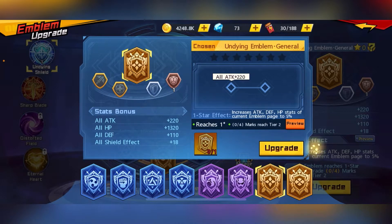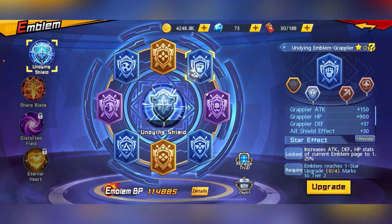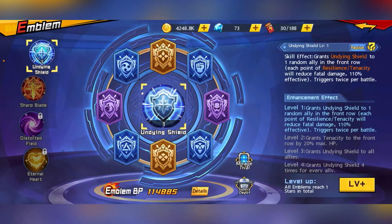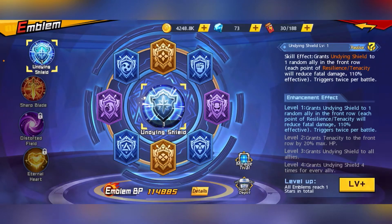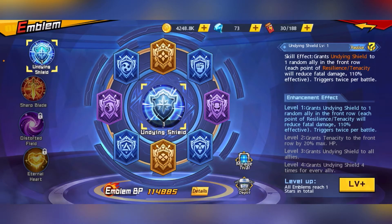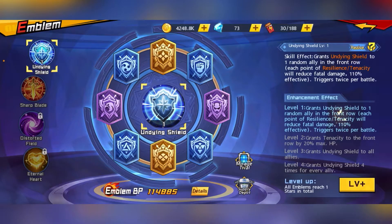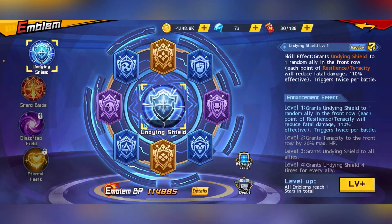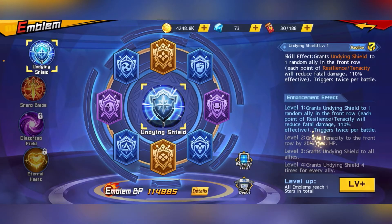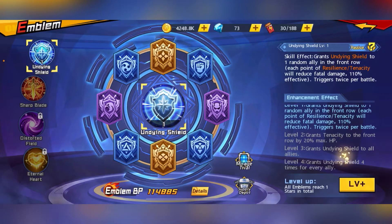Go ahead and fill this bar up, then use a rainbow stone to one-star the emblem. From there, one-star all of these emblems and you'll be able to level up the Undying Shield emblem skill to level 2. You can see on the right side that the passive changes at each level — level 1, level 2, all the way until level 4.